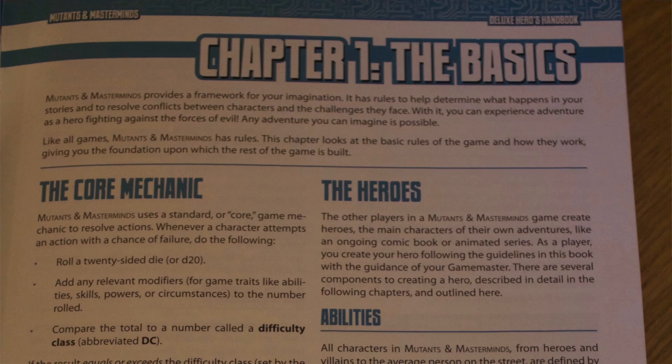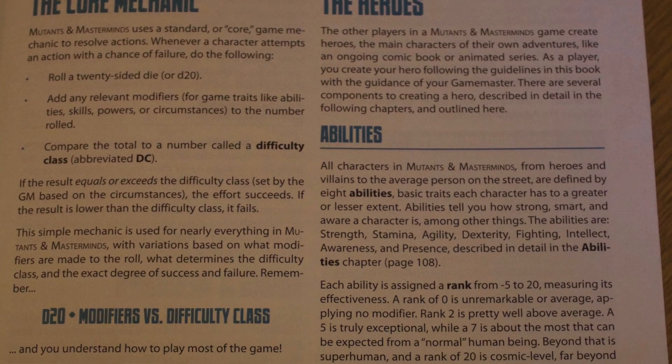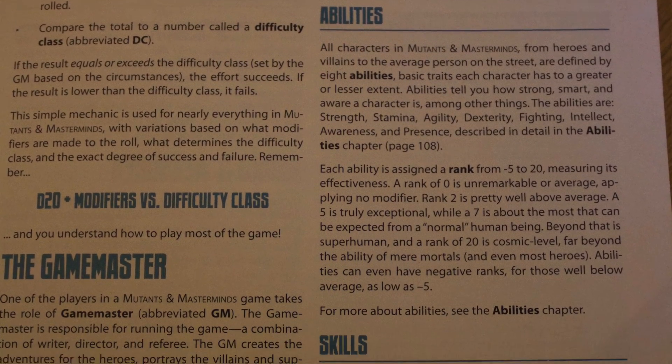Chapter 1 is the basics. It tells you the basics of how to run a roleplaying game — roll your dice, have a good storyline, have players that are involved in the storyline, and it tells you about abilities and skills. The thing with Mutants and Masterminds that I'm not too fond of is there's a lot of maths — a lot of maths on how much time it takes to do something. So if you've got super speed you've got to minus it from the table. Once you get used to it that's great, it's just very different from what I've played before.